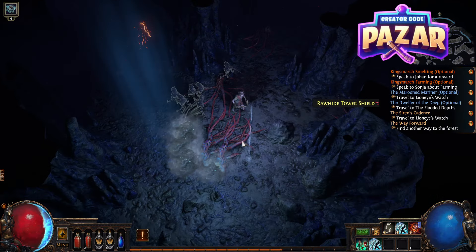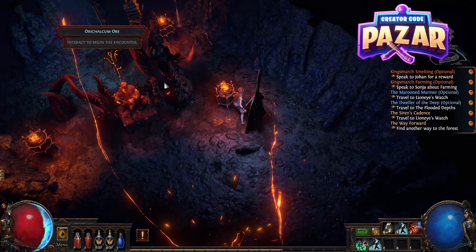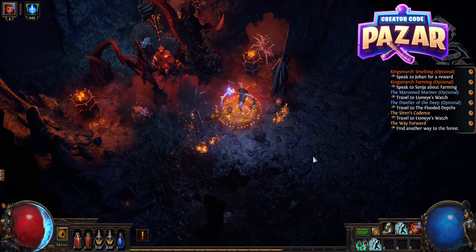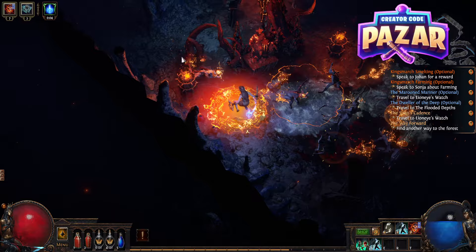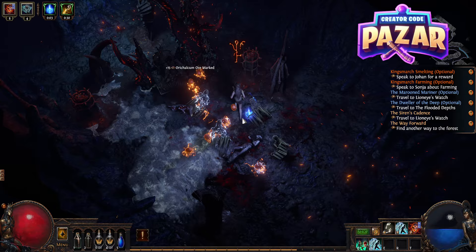This will start having a chance at spawning after you complete Prisoner's Gate, and we will find this shrine. Once we click on the shrine, it will start summoning enemies, so first we'll have to clear this out. These are also a good source of XP, by the way, because they'll spawn some rare mobs that seem to give a lot of XP.